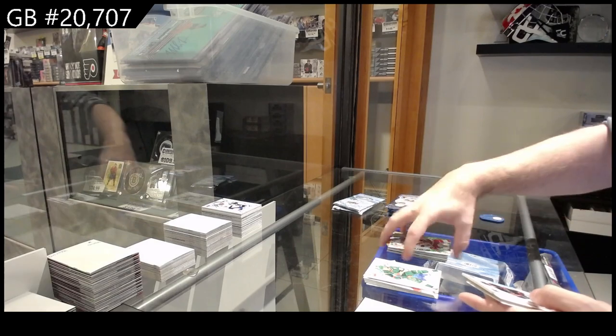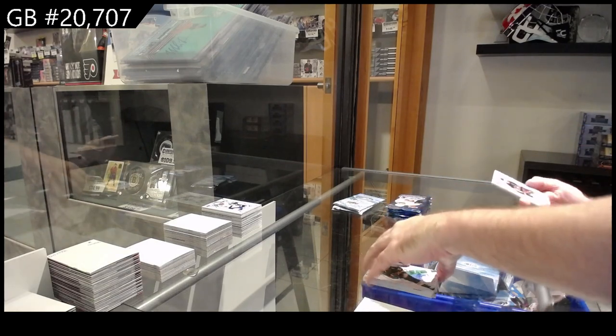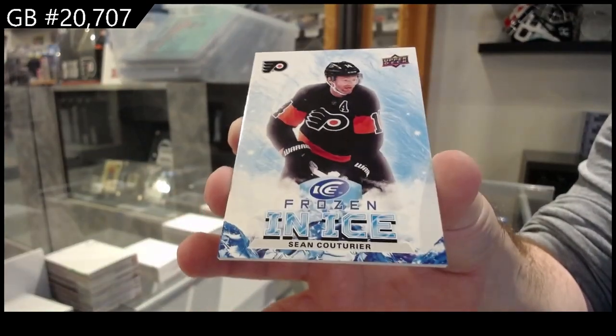Green for Carolina Jarvis, rookie of Bernard Docker for the Sens, and a Sean Couturier for Philly — Frozen in Ice.